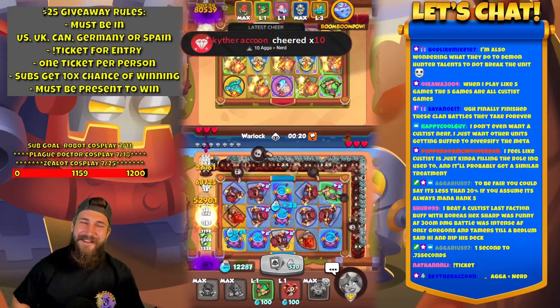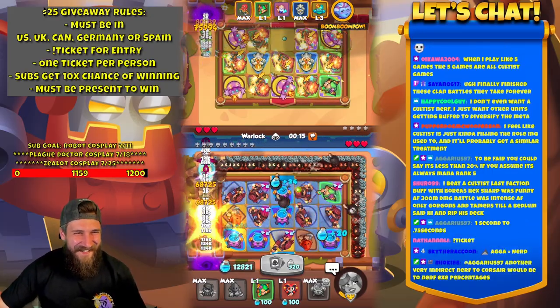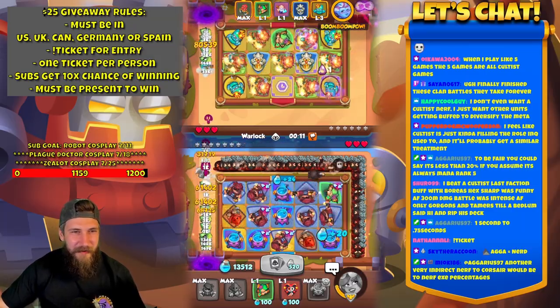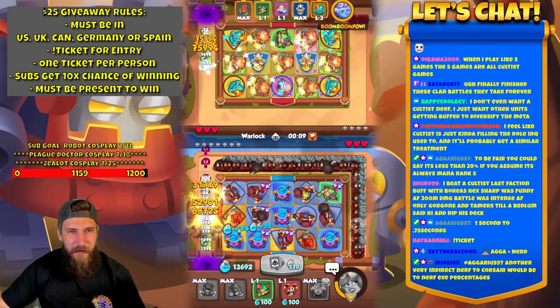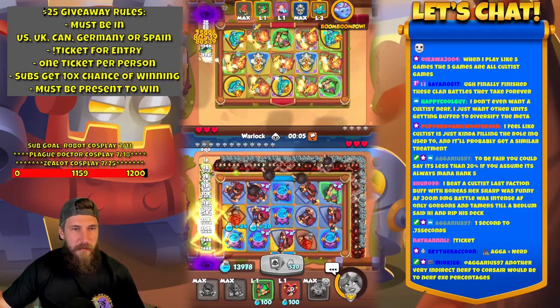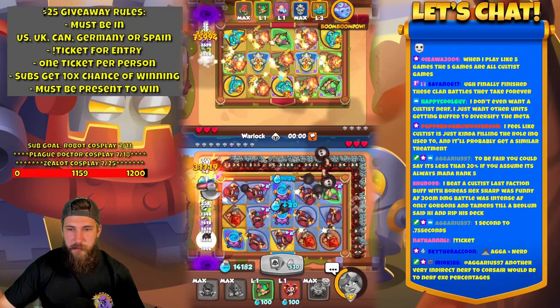This guy with the 10 bits — Agus Nerd. What a bully. That Alpha Omega clan leader. To be fair, you could say it's less than 20% — you assume it's always mana rank 5. Yeah, always assume it's mana rank 5.